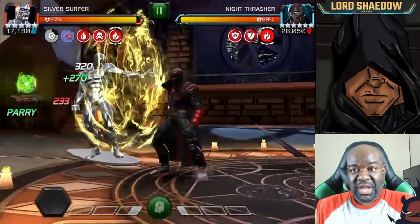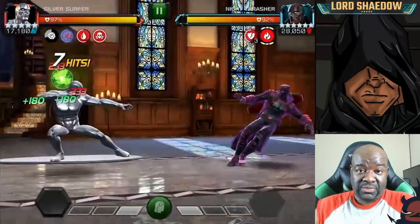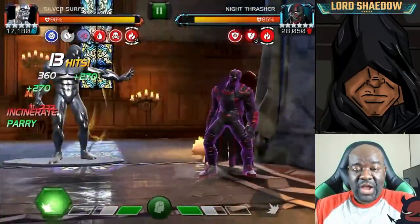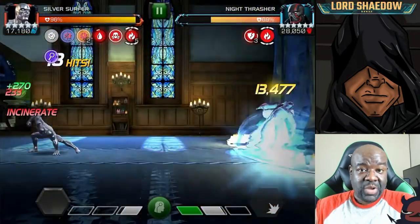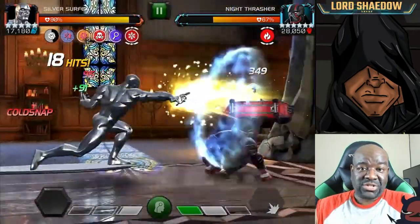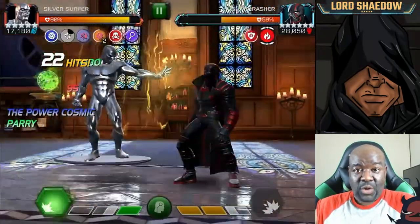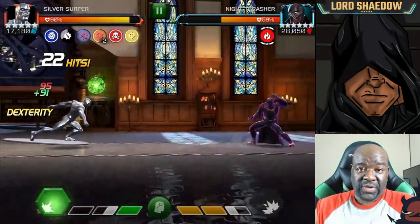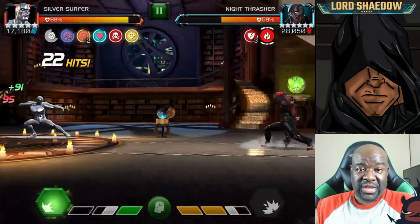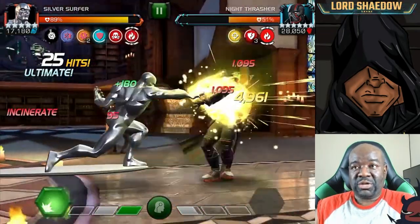Again, I've done the same thing — parried, fired off a Heavy. I actually don't have to parry. You will see in at least one of these fights where I fire off the Heavy attack, the opponent fires their special, it misses, and I have time to block. It actually acts sometimes as a taunt, because when you go for a Heavy and the AI has power, it usually throws a special in your face. But because of the miss mechanic Silver Surfer has with that Heavy attack, you can throw it at any time.